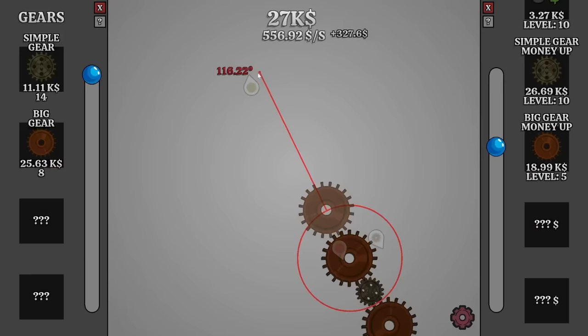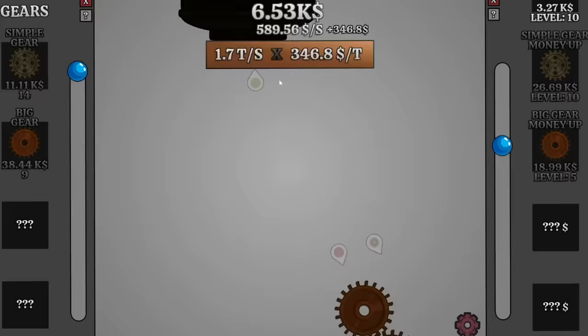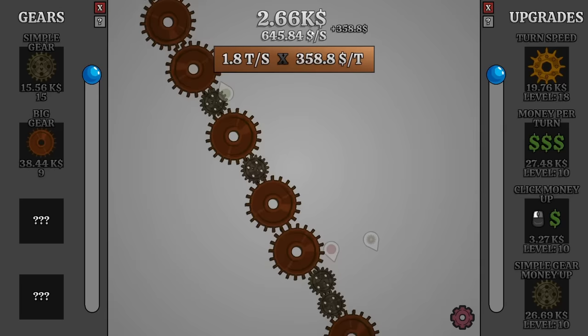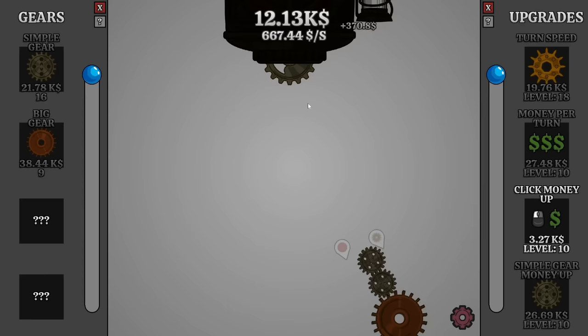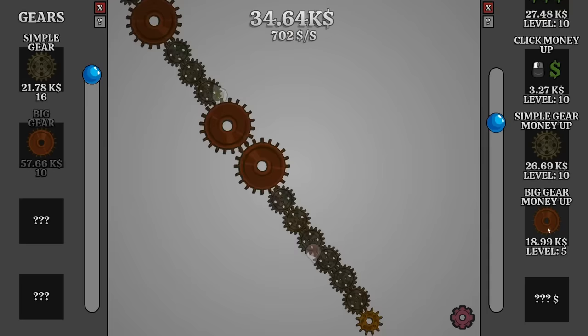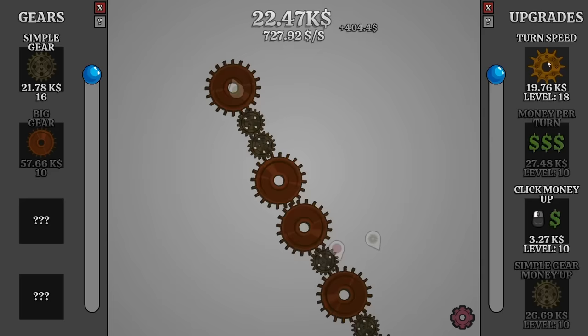So now we can slap in another big gear. They're getting expensive, but the machine is right there. We'll just buy the gears we can because now we can actually see the target and increase the turn speed a little more, then get another simple gear in. The big gears are roughly that size and the small gears are about that size — so if I got five or six big gears in, I can connect to it. Let's get the turn speed to level 20 so now there's two ticks every second.